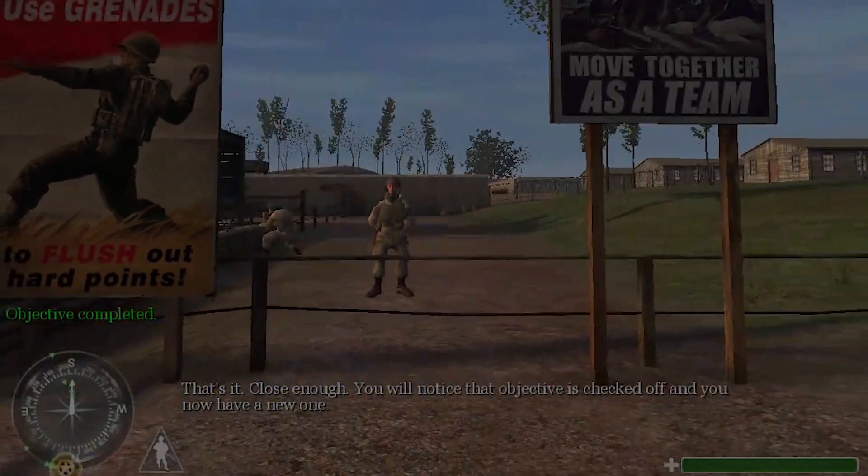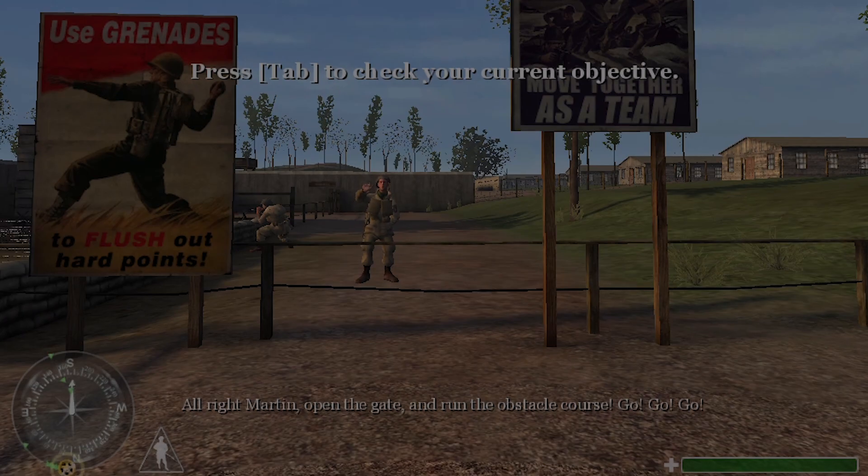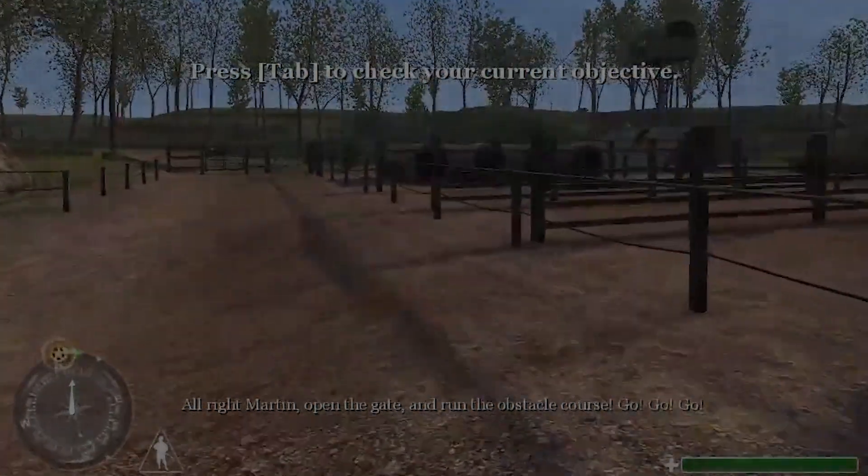That's it. Close enough. You will notice that the objective is checked off and you now have a new one. All right, Martin, open the gate and run the obstacle course. Go! Go! Go!